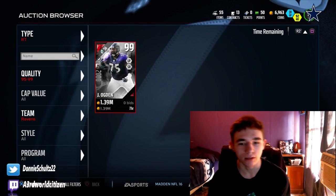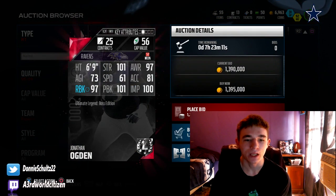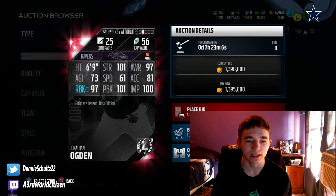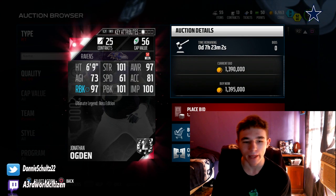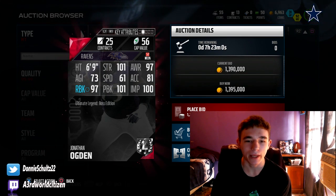Here is Jonathan Ogden up for 1.39. He's got 101 strength, 97 awareness, 73 agility, 61 speed, 81 acceleration, 97 run blocking, 101 pass blocking, and 100 impact blocking.